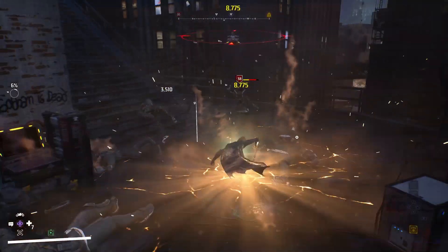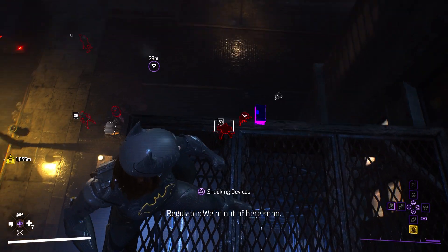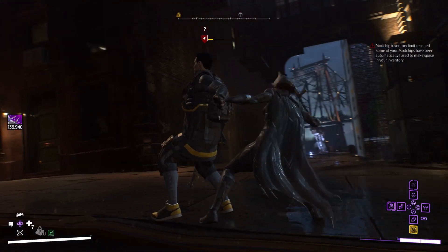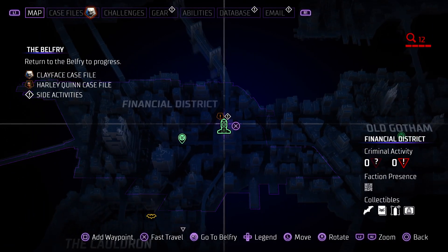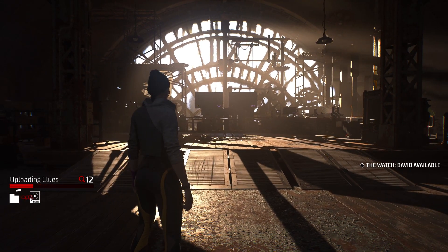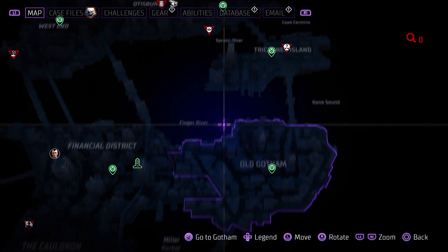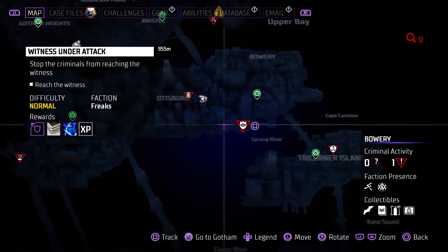You can either eliminate all enemies at each given crime, or you can use the AR view to find out which one is the informant and then grab and interrogate them to extract your clue. Once you get all 12 clues, or you're happy with the number of clues you have, head back to the belfry. On your next night out in Gotham, those clues will be converted into premeditated crimes, which may or may not have the very high difficulty.